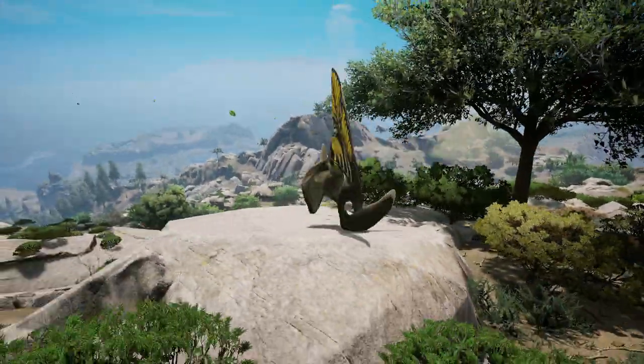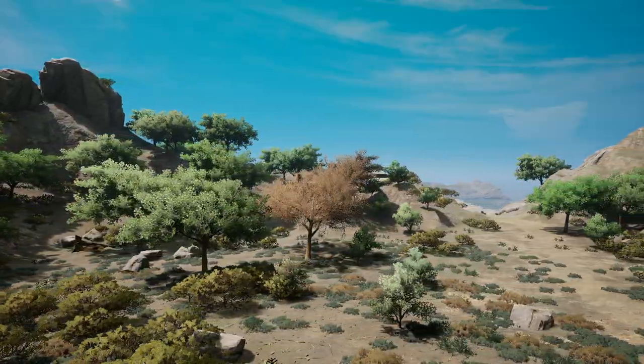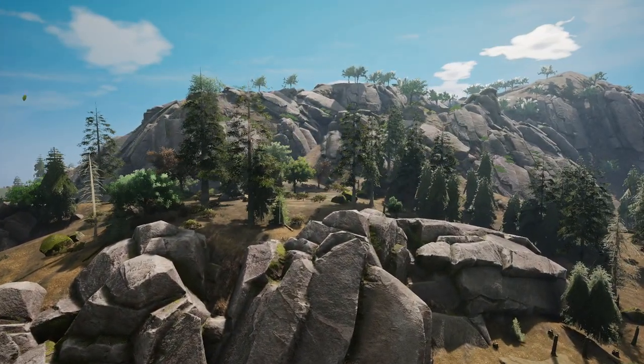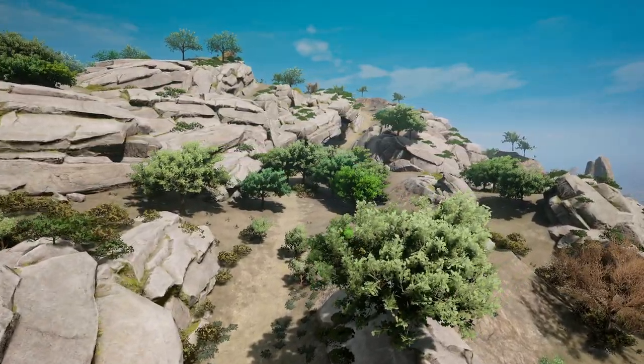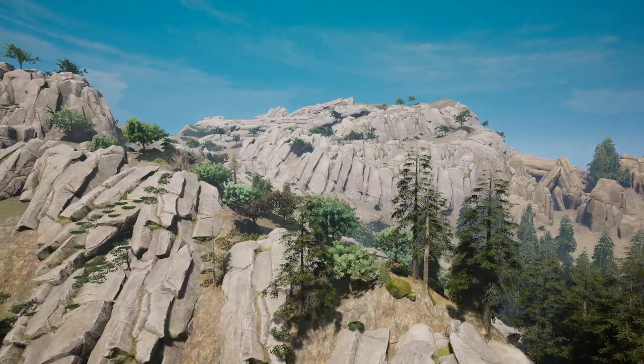Rocky switchback pathways line the way up to the summit here, and the place does include quests, which can be easy or hard depending on the type of creature trying to survive here. Flying creatures or fast ones that can scurry up and down rock faces will thrive here. But large, lumbering apex creatures — well, they may find the cliffs a bit difficult.